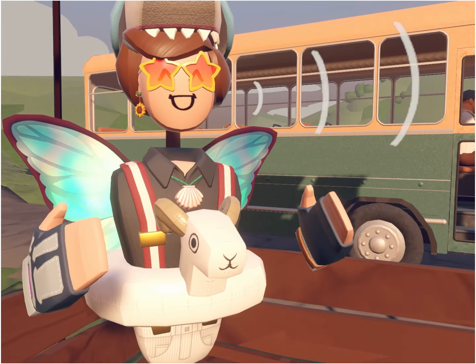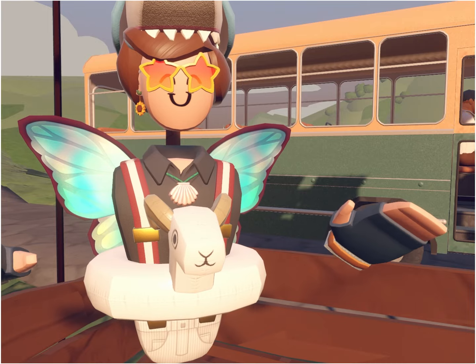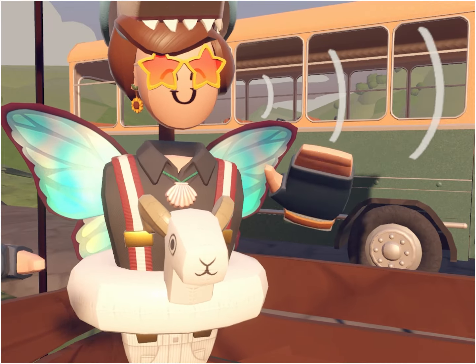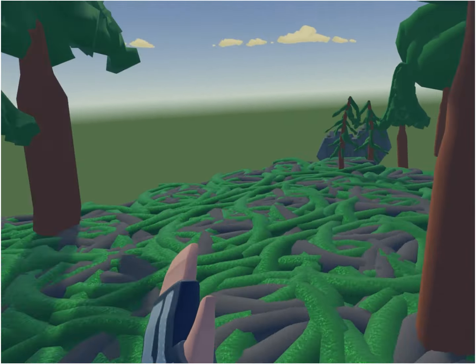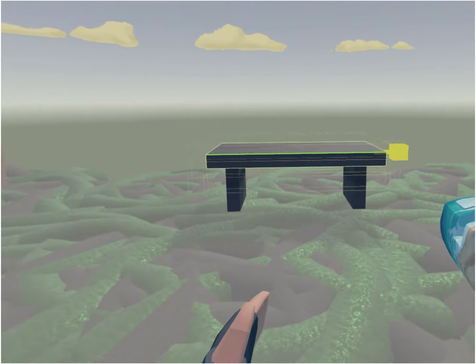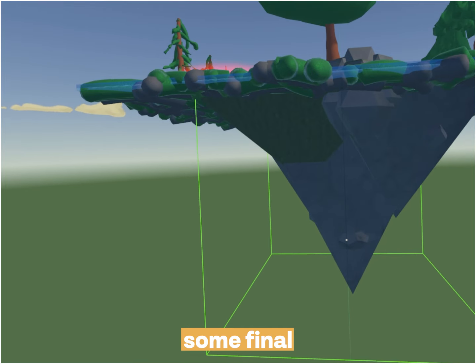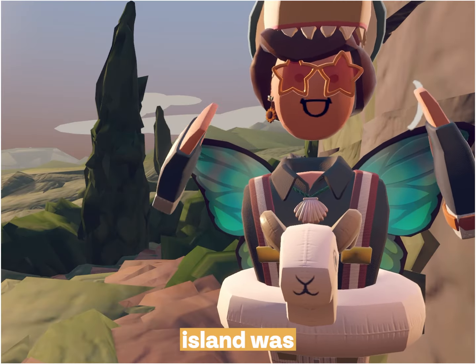My island is finally starting to take shape. I just needed a little more pizzazz. So the next thing I want to do is add like a little kind of bench. Yeah, that's nice. We have a bench. And after some final adjustments, the first island was complete.